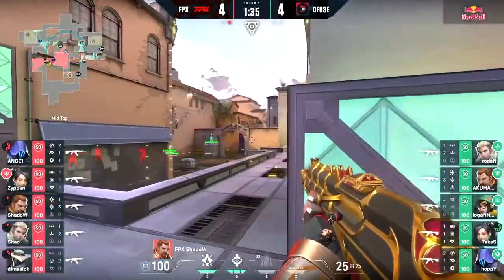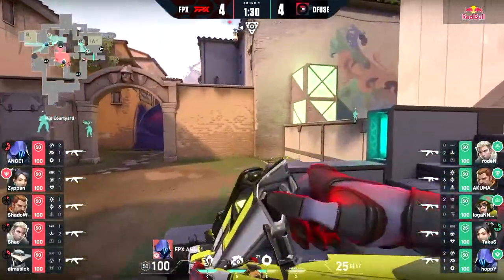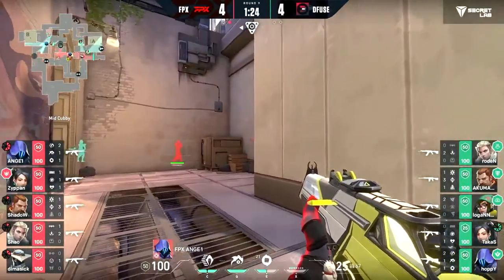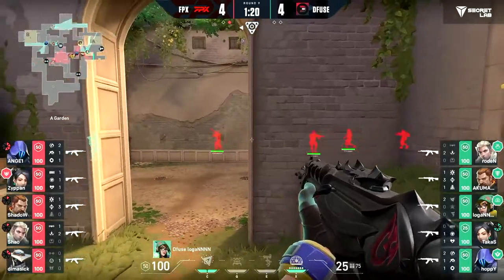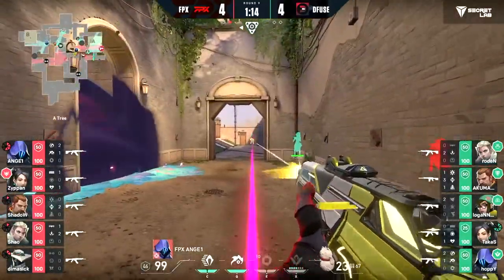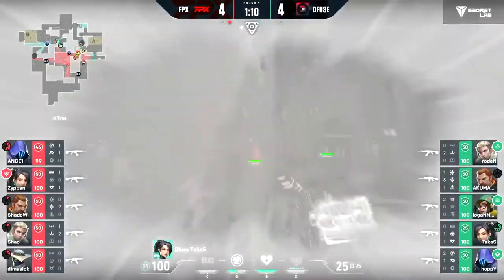They convert a round that never really looked likely. Luckily for FPX they still have the finances and a res available, but I'm looking at the ults on the other side — four of five, and the fifth is not far away. They've been holding these for a little while now. Two rounds that Defuse have held on while Takus builds his ultimate right back up. Takus caught in the corner — Rolling Thunder comes in, a lot of these guys are weak.